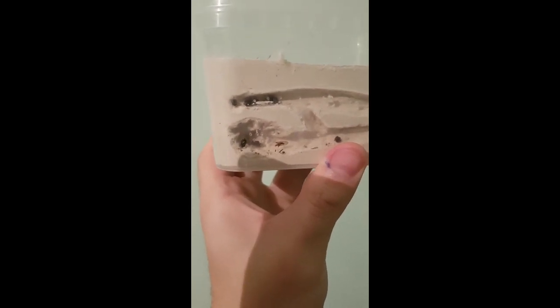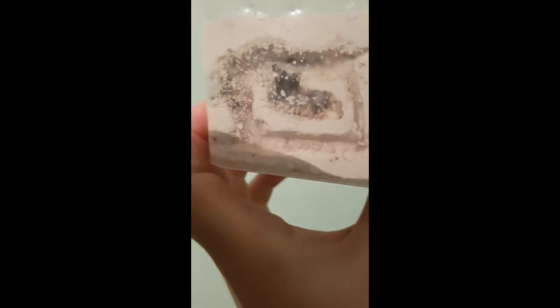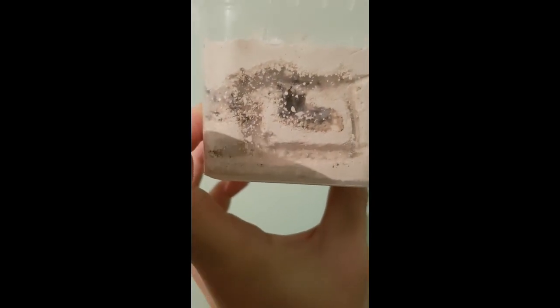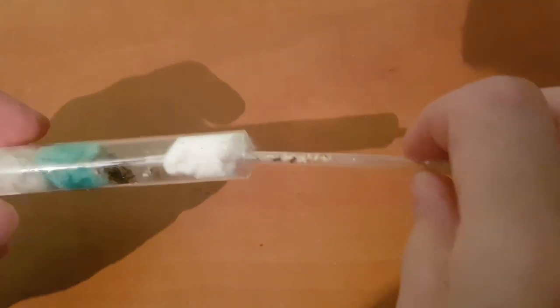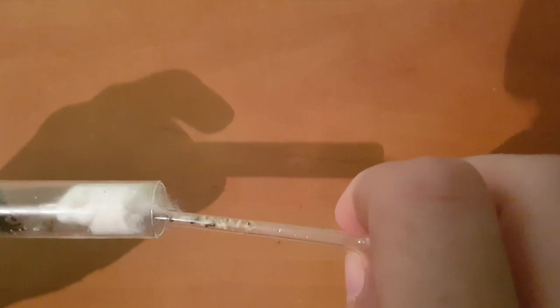As for now, I have prepared a sand setup and I'm about to move them into it. Let's see how it goes. Here we are — the first thing I want to do is show you the colony itself. You can see there are cocoons and larvae.